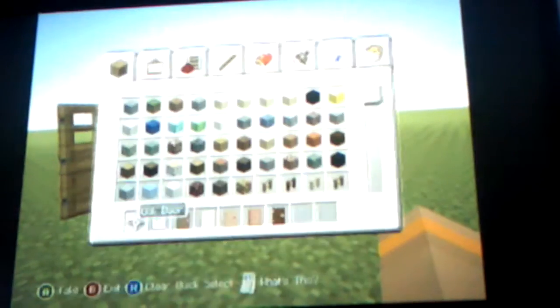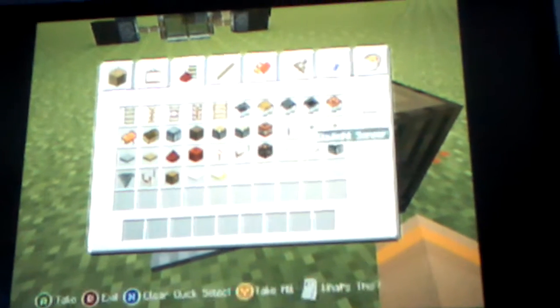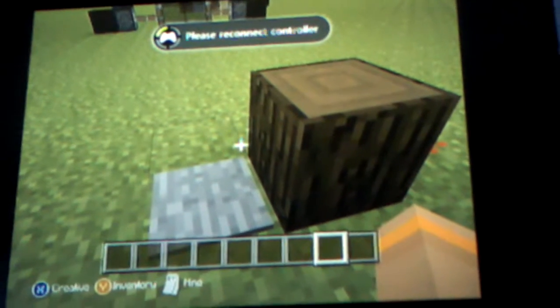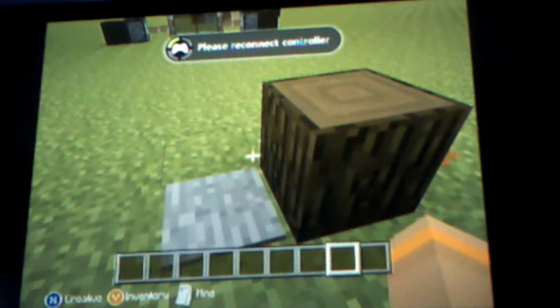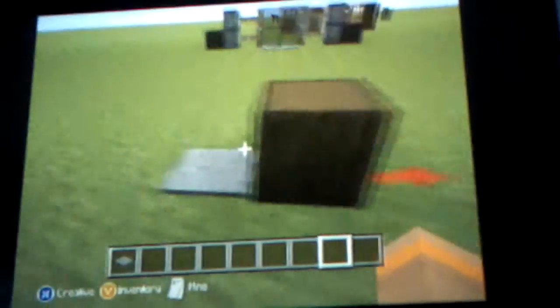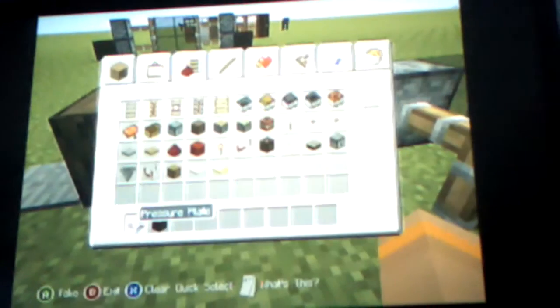So, the materials you're going to need for this are four pressure plates — it doesn't matter what type. You're going to need a pressure plate, a block of your choice (it doesn't have to be dark), and you're going to need redstone.